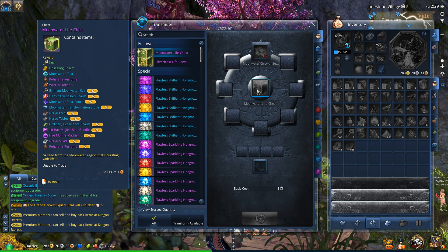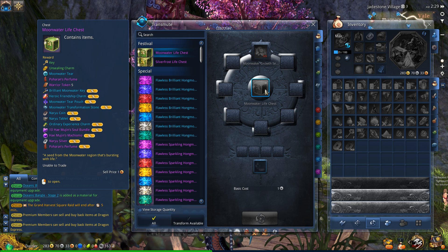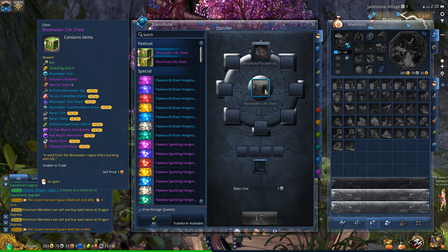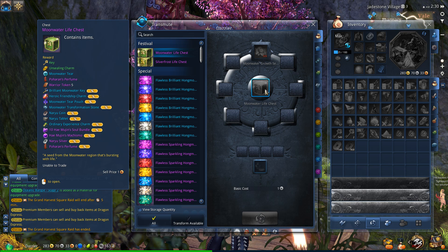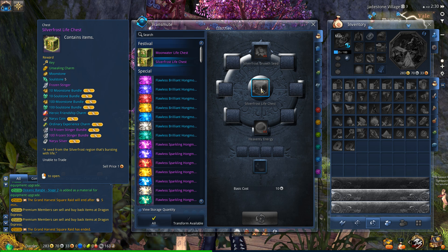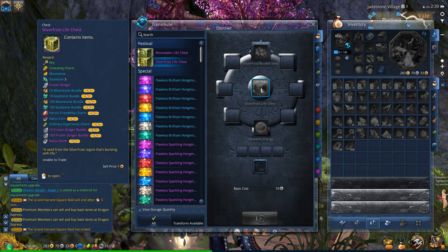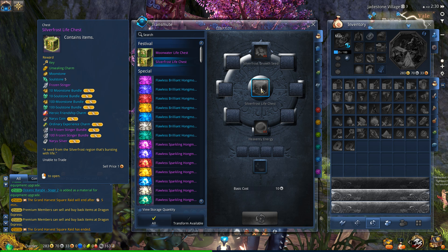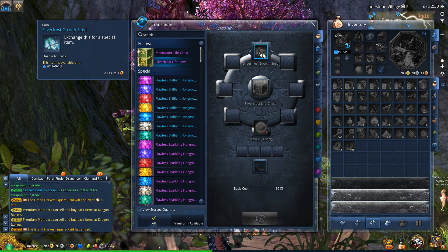Let's take a look at what you get out of these chests. For the Moonwater one you get some Poon's Perfume, Warrior Tokens, Moonwater Tears, a Brilliant Moonwater Key, Transformation Stone, Naryu Tablets, Heimujin's Machismo, and Perfumes - basically a lot of different upgrades for Moonwater level gear. For the Silverfrost one, there are some nice rewards - you can get a 100 Moonstone Bundle, 100 Soulstone Bundle, and 10 or 100 Frozen Stinger Bundles. You're guaranteed to get one Moonstone with potential randomness for other Moonstones. The Silverfrost one looks like a pretty decent reward, though it does require two Heavenly Energy.